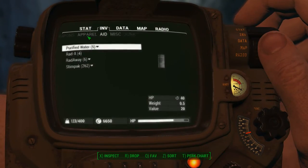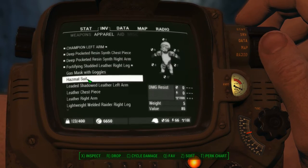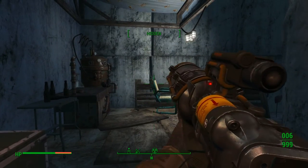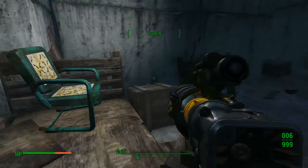If we check our inventory here — apparel — hazmat suit, RAD-Resistance 1000. So if I equip this and head back through — oh, there's also a nice chest here, though it didn't have particularly good loot in it for me.